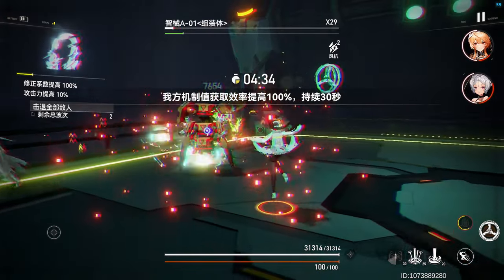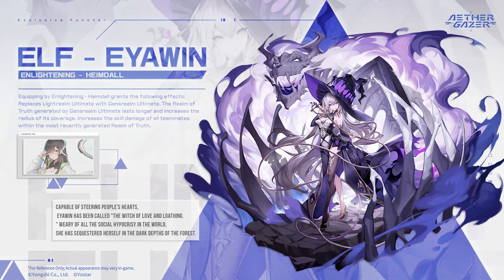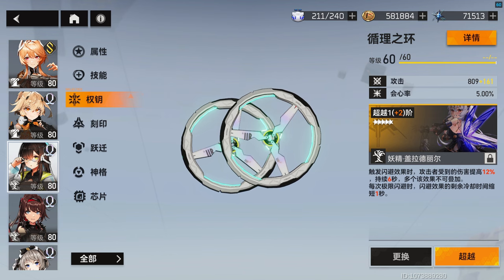But that's where her signature functor comes in — in addition to increasing the potency of her buffs, her functor will also increase the size of her ring by 25%. That being said, the free-to-play Idrisil functor is more than serviceable.